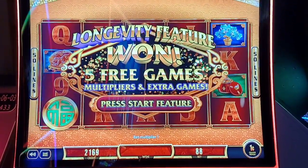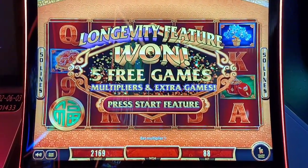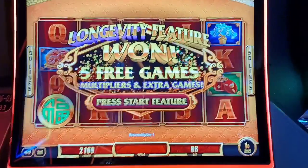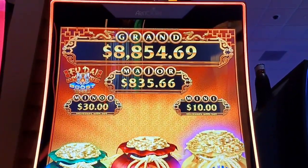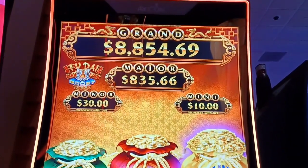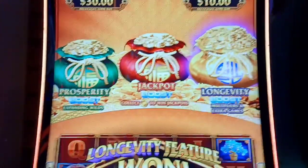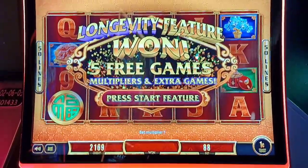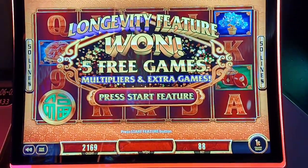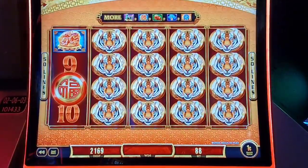Hi guys, Blaine here from Spin and Winning Slots. I just got the longevity feature on Fu Di Leon Leon Tiger Boost here at Hartford Four Winds Casino. Here's what we're playing for: an eight thousand eight hundred fifty-four dollar grand, eight hundred and thirty-five dollar major, thirty dollar minor, and a ten dollar mini — but we gotta trigger that bag to blow in order to get those. I started out with a forty dollar ticket so we're down a little bit. Let's do some spinning and winning!